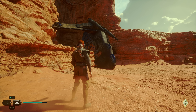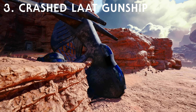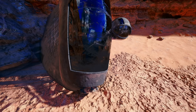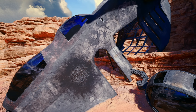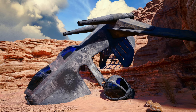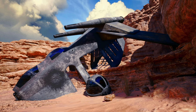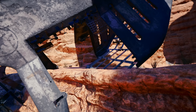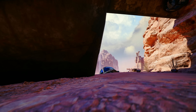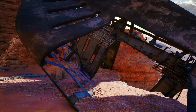The next prequel Easter egg that I love is the crashed LAAT Republic gunship that is on Jedha. When I first saw this in the game I was so very excited because it was just another prequel reference, and on Jedha of all planets. I was very happy to see this Republic gunship — who doesn't love a good Republic gunship to spice up your planet? It's one of my favorite details from Jedha, and it just makes me want to go explore the whole desert to see if there are any other Republic-era ships crashed around the place.